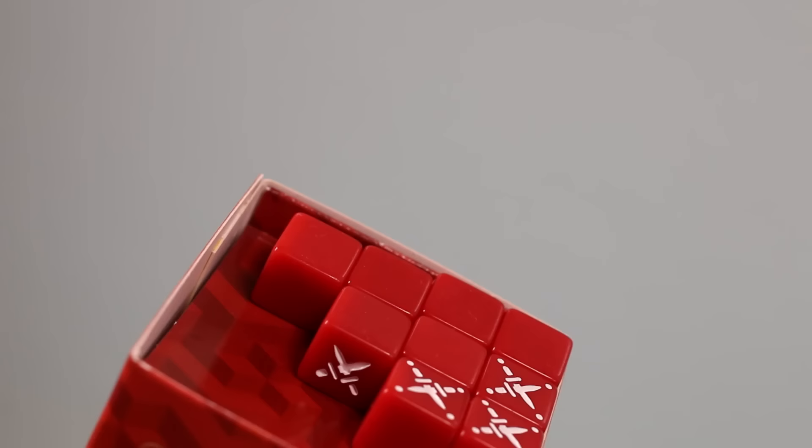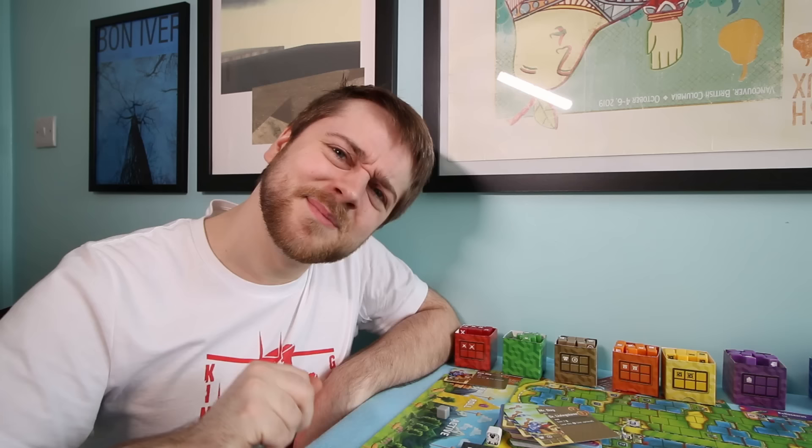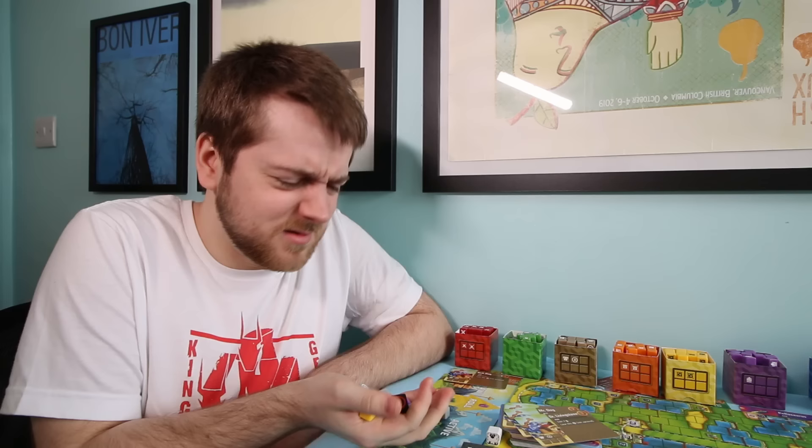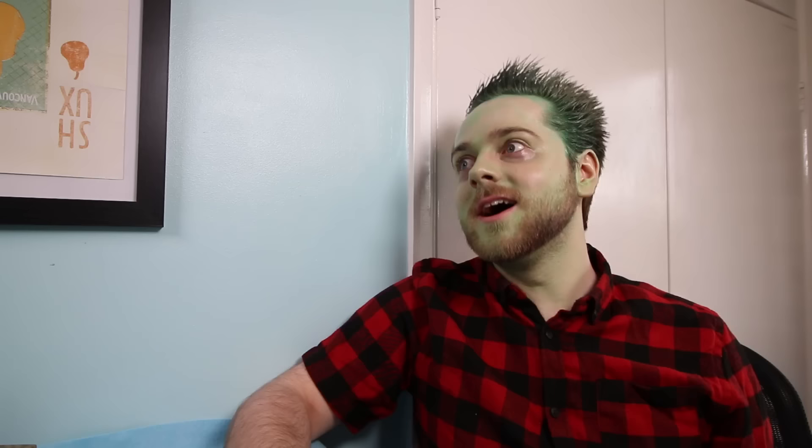The last minor problem I have with this game is that the little boxes you keep these dice in are kinda cheap and a little nasty, so I might get one of those cool fishing tackle boxes to replace them, because I'm a nerd. But why does that matter when you get to roll massive handfuls of these lovely chunky dice? Cubitos gets the Shut Up and Sit Down recommended badge.